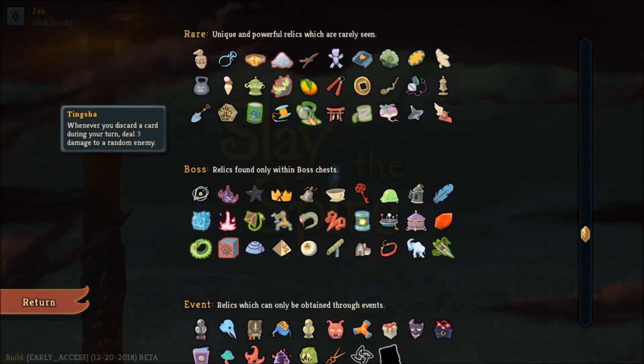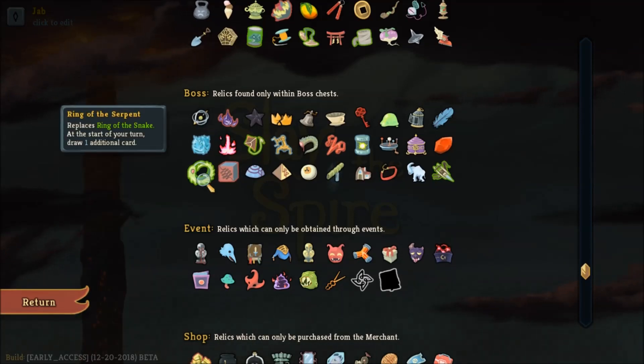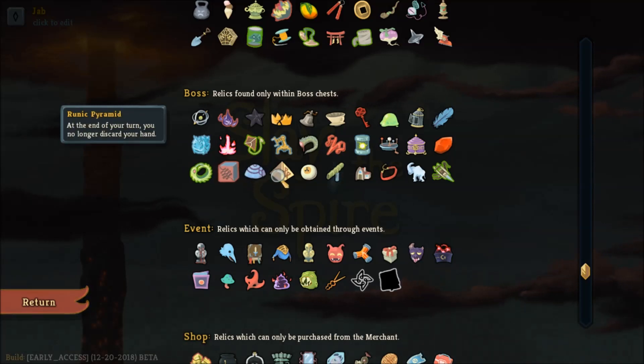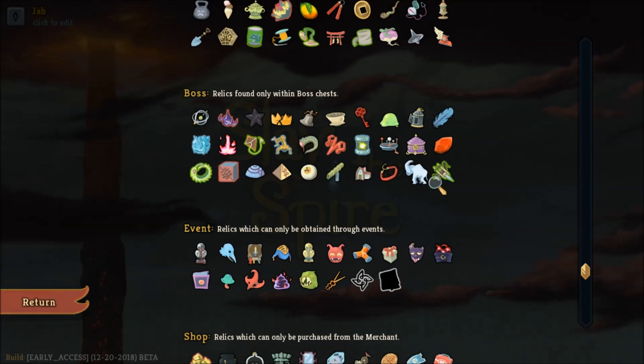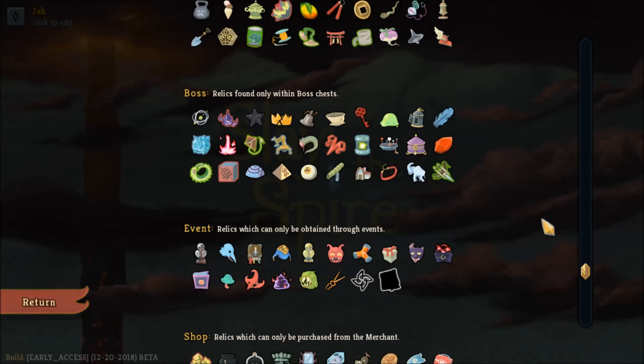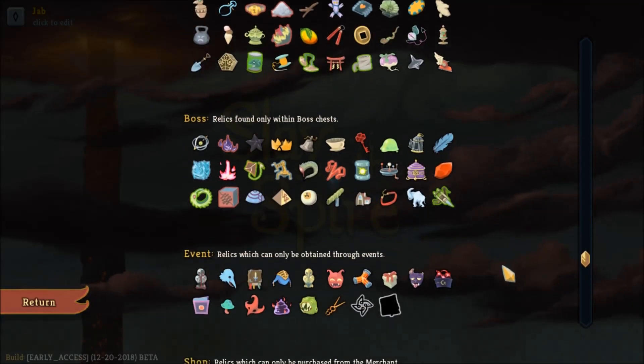Moving to boss-class relics: Ring of the Serpent, the upgrade of the Ring of the Snake you start with, is really handy for card draw — nothing more to say about it. But a relic I absolutely love is the Wristblade, only found as a boss relic. It basically turns all zero cost cards into higher damage dealers. The power this relic has with shivs is immense, and when you tie it together with Shuriken and Kunai you're going to have a really great strategy.